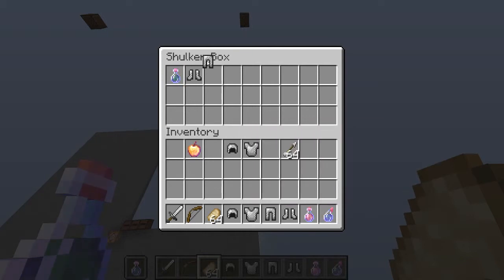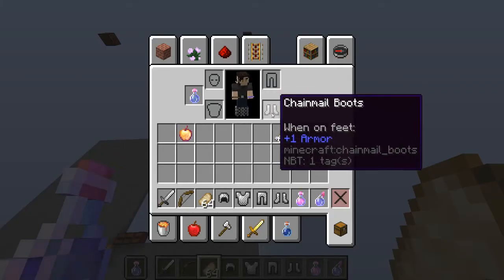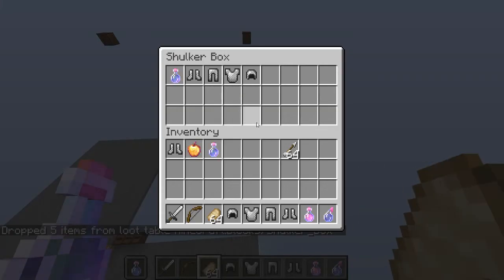This means that even though the game considers the offhand slot negative 106, it is actually slot 99. I don't exactly know why this happens, but this does mean I can interpret my armor to restore into these slots. So if I go ahead and clear this all out and then run this command again, as you can see I get the armor back.